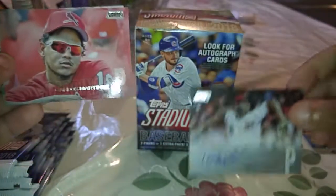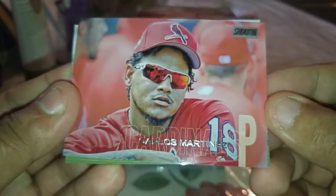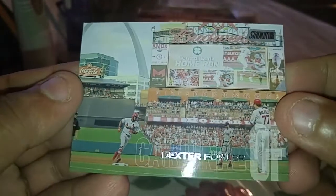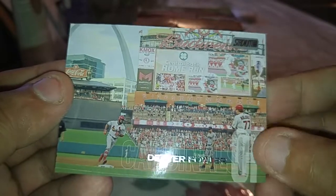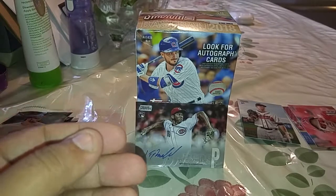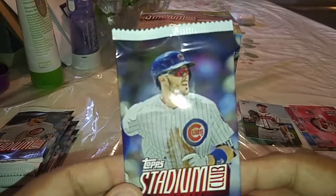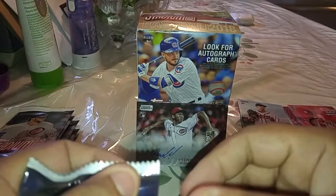So we got an autograph. We're having good luck right now. We got Carlos Martinez. I don't know how — that's just awesome. We got Dexter Fowler. I was just thinking to myself it would be nice if I got a hit, and I was actually mixing the packs. That wasn't even the first pack that came out of the box — I just mixed it. Wow, that is awesome.